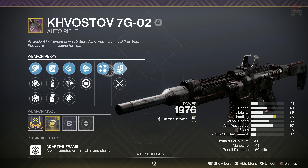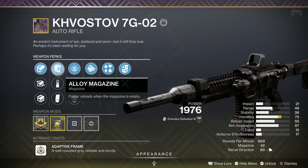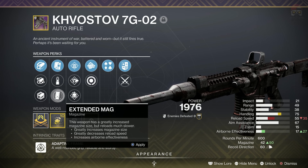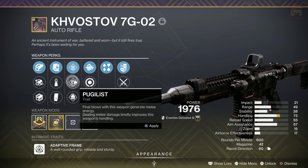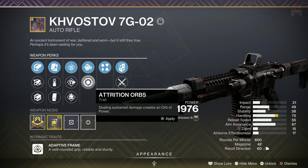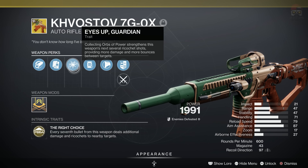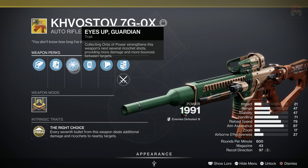Hello my friends and welcome back to another Destiny 2 The Final Shape guide. Today I'm going to be showing you guys how to get the Kvostov 7G-02. It is the returning weapon from basically D1 — it was like the first weapon you ever got. Now at first you do get the legendary variant, but I'm also going to show you guys how to upgrade it into the exotic.